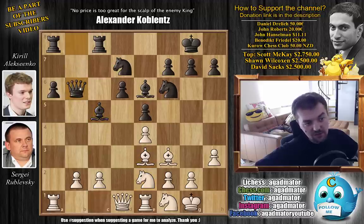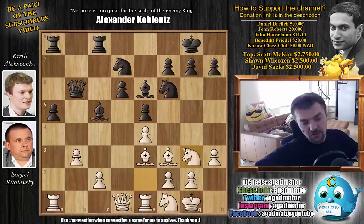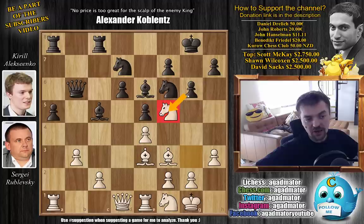We already saw bishop c5, bishop e3, b6 captures, queen captures, b3, a5, and knight e to g3 — and now we reach the position where g6 was played. Alexenko prevents knight to f5, but Rublevsky plays it anyway. You can pause the video and try to figure out if it's okay to capture the knight while I give you a couple of seconds — take as much time as you want.